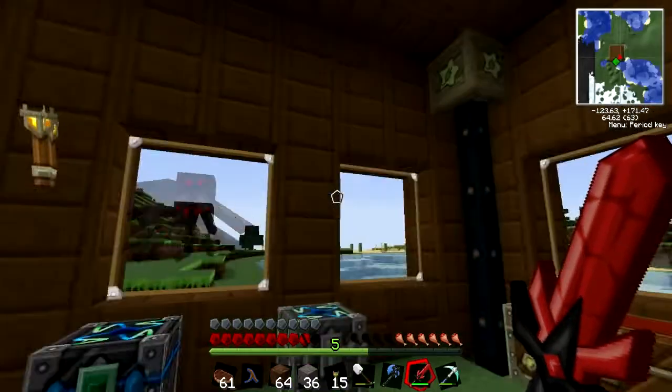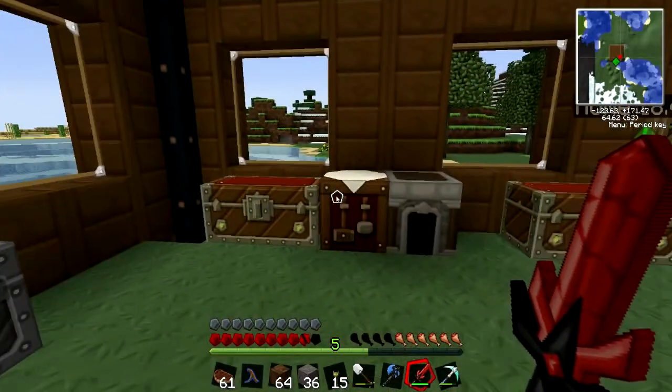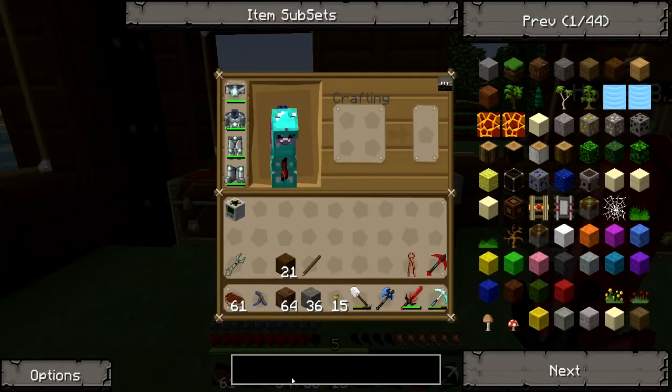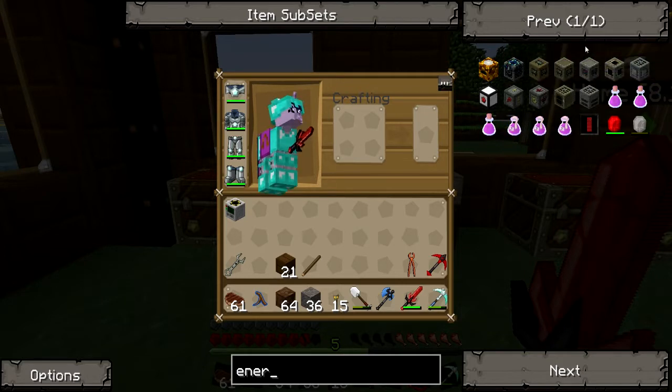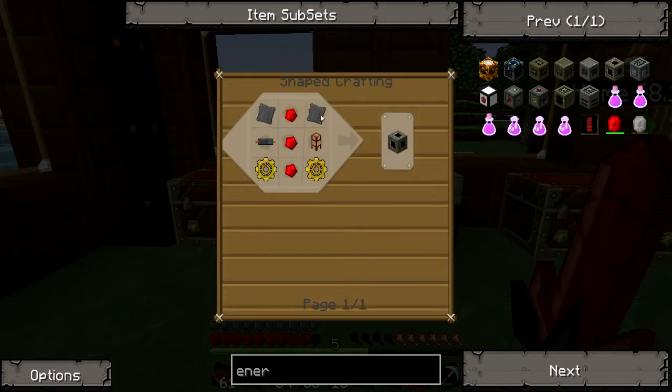You get the diamond pick at the bottom with diamond gears either side, then gold gears above the diamond gears, then iron gears, and redstone at the top — so it makes a quarry. Now I need some method of getting power to the quarry. I'm going to use my electricity, but to change it into mechanical energy so the quarry can use it, I need to make an energy link.